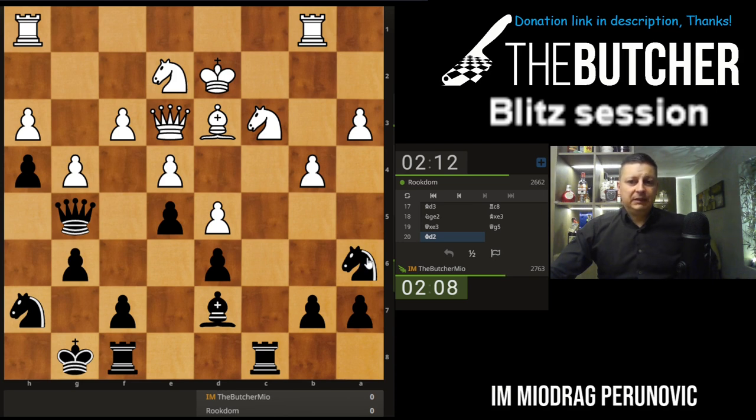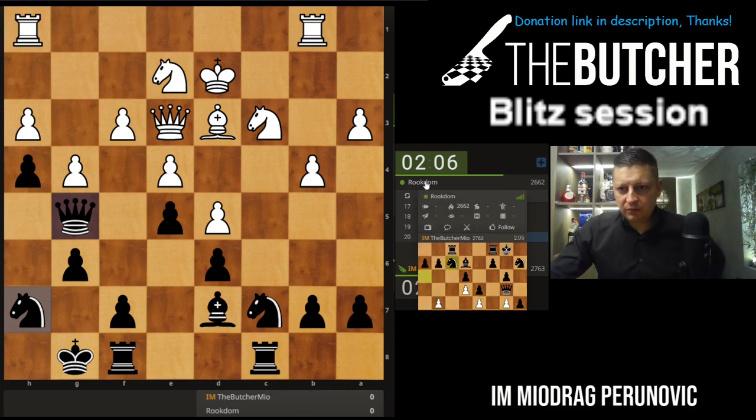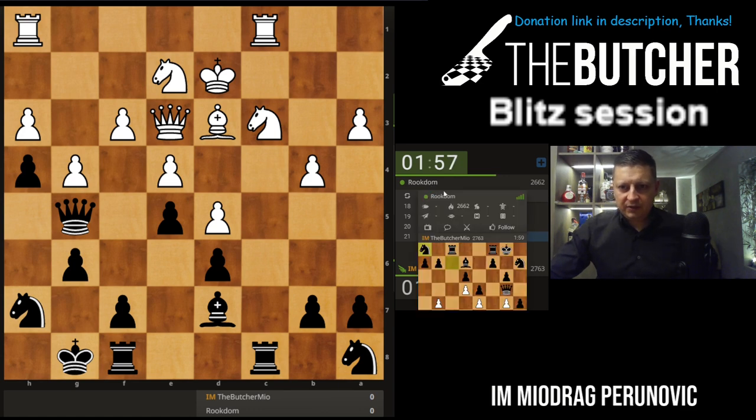Knight c7 — I don't know. Knight c7 too, probably he wants to play some f4, fighting against that. So who's this guy? 2662. I want to go knight b6, knight c4. How many games has he played so far?